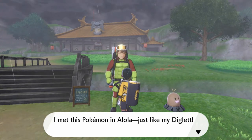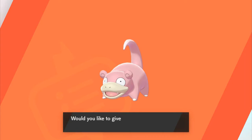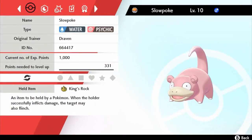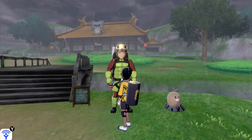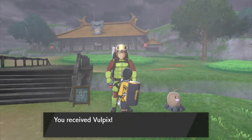For finding 10 Diglett he rewards us with a Kantonian Slowpoke — a Water and Psychic-type Pokemon currently holding a King's Rock, so it can evolve by trading. Its ability is Regenerator, which restores a little HP when withdrawn from battle. For finding 20 Diglett we receive an Alolan Vulpix, an Ice-type Pokemon with the ability Snow Warning, which summons hailstorms when it enters battle. It has one Ice-type attack right now but can evolve via an Ice Stone.